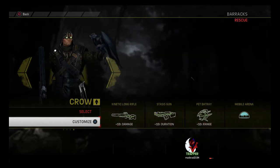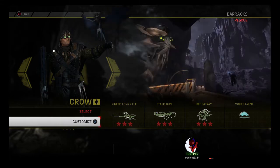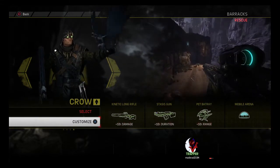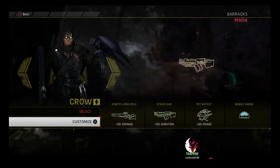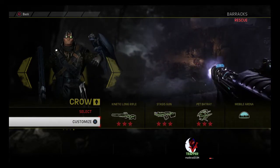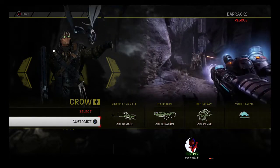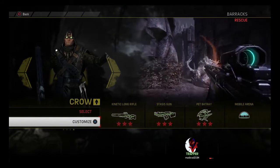Now for our actual strategies and tactics. Like most trappers with Crow, you want to use your jetpack sparingly so that whenever you get the monster in the dome, he can't just get an easy down on you. You want to be able to navigate through the dome and dodge incoming attacks, allowing your team to do work on the monster's health.